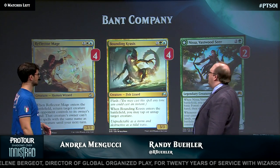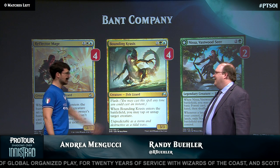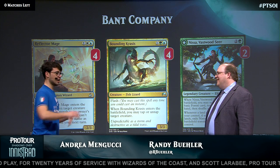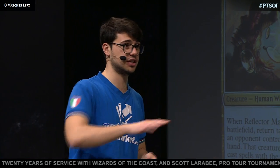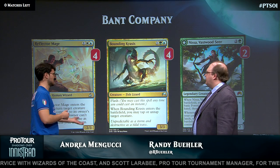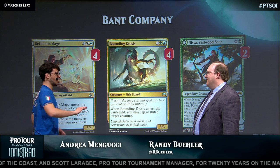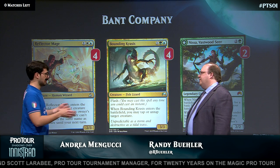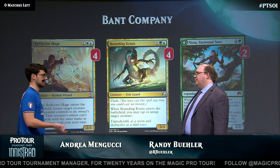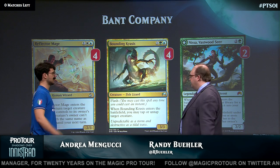Let's look at the three drops for this deck: Reflector Mage, Bounding Krasis, and a couple of Nissas. I saw some hate for Reflector Mage, but I think it's still great. This is a tempo deck. I just won my last match tapping down the opposing creature and swinging for lethal — very close race. Reflector Mage is like unlimited value: tap a creature, remove a blocker, add an attacker, and change all the plans. Reflector Mage and Bounding Krasis are the best hits with Company because they're just a great body and great effect.